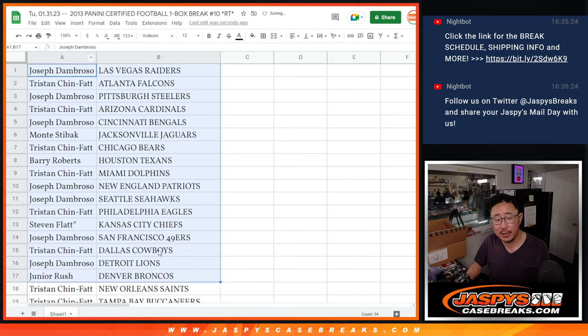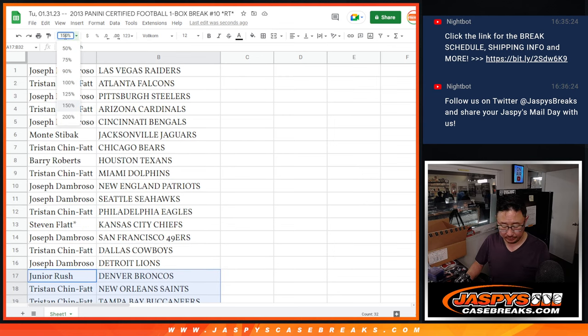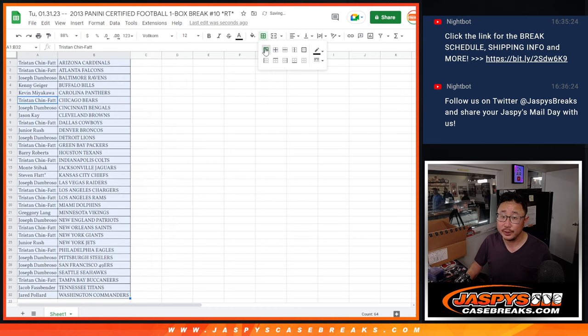All right, here's the first half of the list right there. No trades in this filler break. Second half of the list right over there. And let's print and rip.